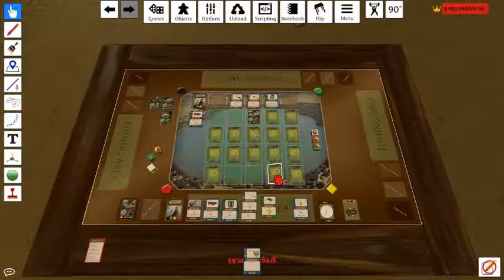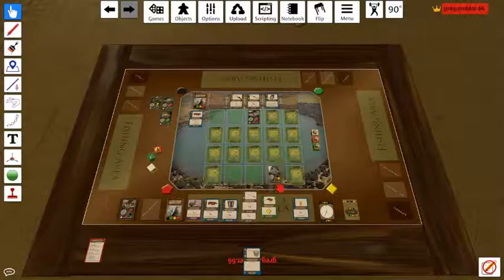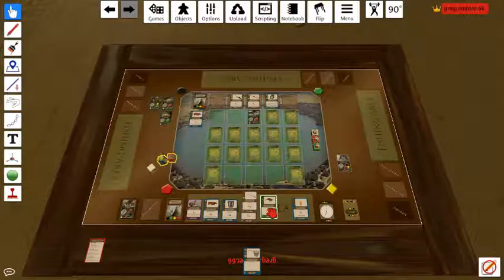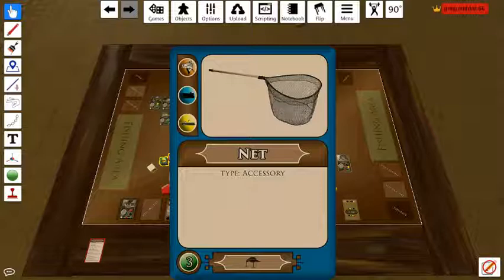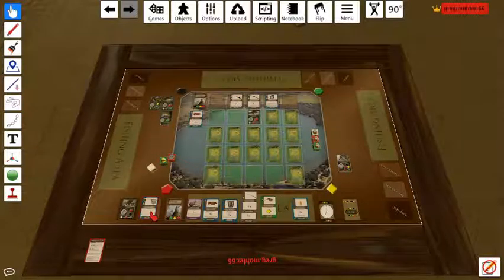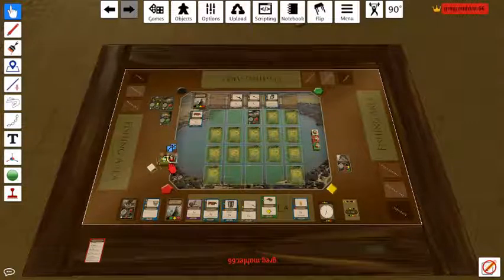I'm going to cast there and reveal it just to make sure. Okay, so there was a yellow — this fish is going to take my yellow crankbait. He's going to be rolling a red and a green die, so we'll grab the red and green and give it a shake. We rolled a boat — I can subvert any one of the icons with the net, so I'll discard the net to subvert the boat and lose another pull. They're both the same, so I'll delete one of those. I've caught another fish — a seven-point fish — and I'll put it in my live wall.